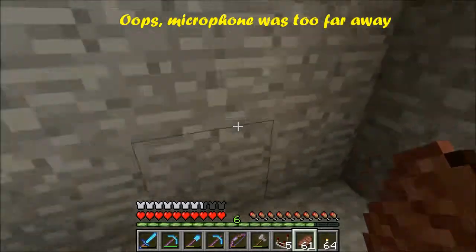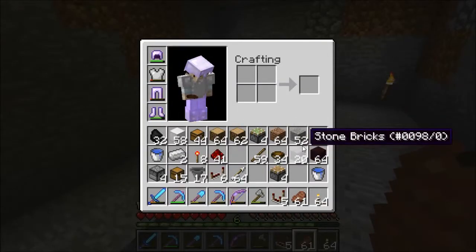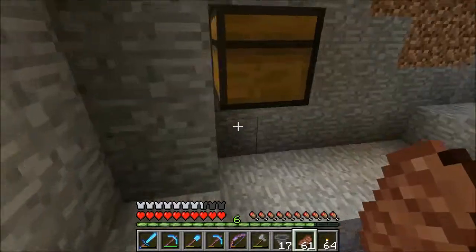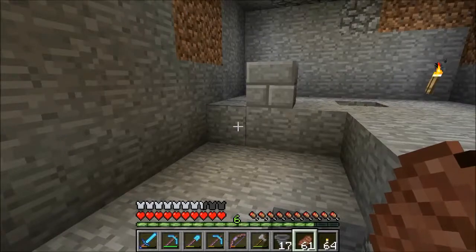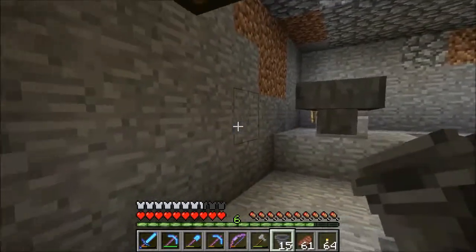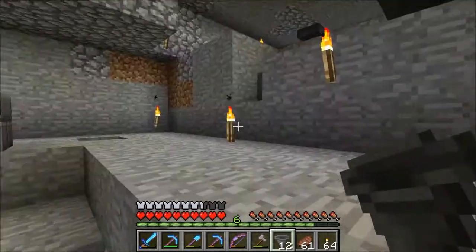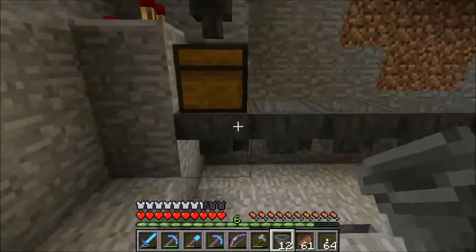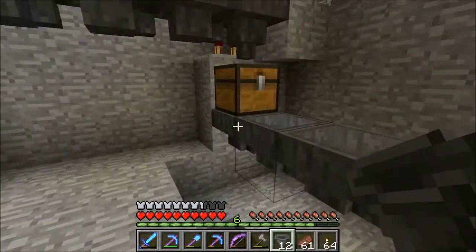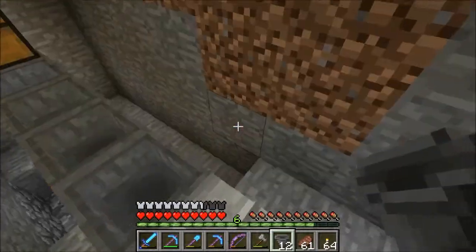And we are back, ladies and gentlemen. So right now what I want to do is set up the sorting system for the bulk storage. This is going to be dirt, cobble, smooth stone, grass blocks, and some others. The first thing you've got to do is build this line here, and don't worry — this is going to continue on.